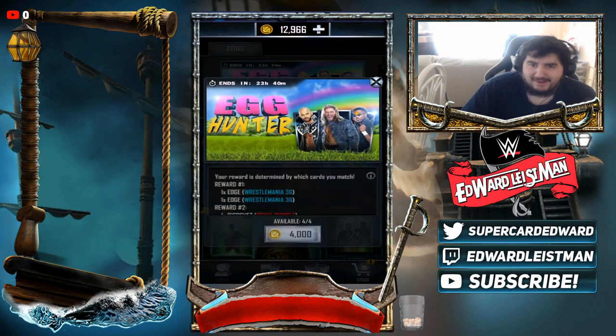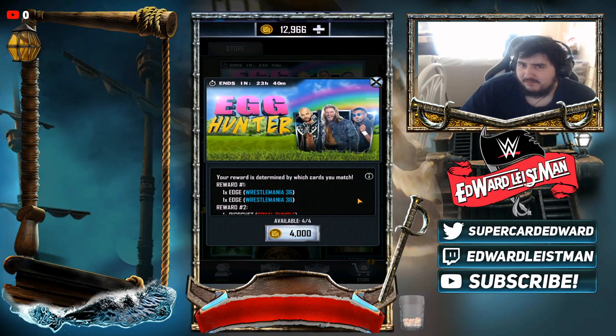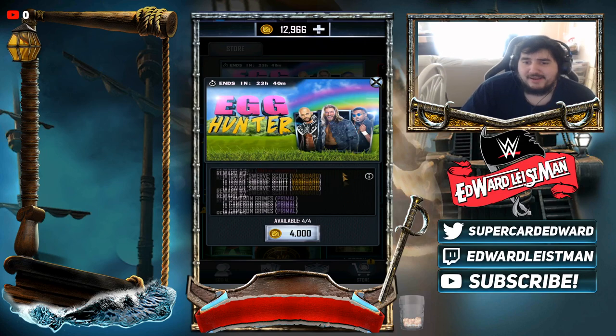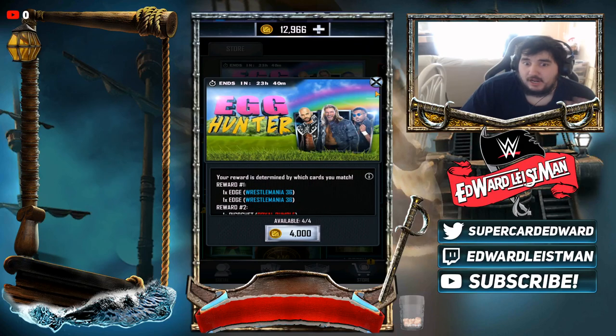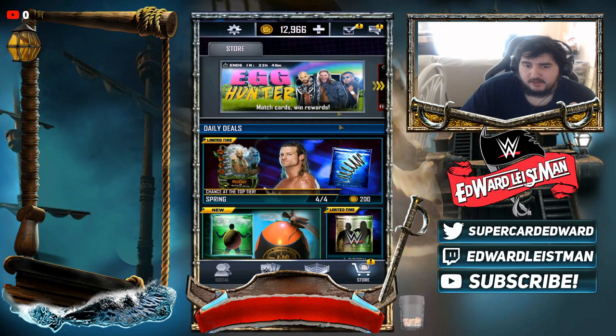The egg hunter is here, unfortunately for 4,000 credits it is not worth it in my opinion. You can get 6,000 credits for a guaranteed WrestleMania with the fusions — this is just a waste of time. Don't bother with this unless you really want Edge, as I think it's exclusive to Edge and Rhea Ripley. I'd say avoid this at all costs because the only useful card is Edge, and getting Edge out of it is very unlikely.